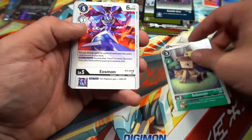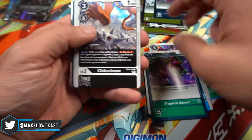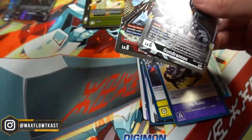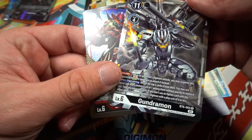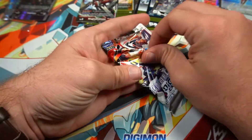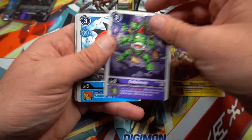Eosmon — I imagine this is probably a whole deck thing. Magna Kidmon — that goes with the Three Musketeers deck — and Gundramon — that's Three Musketeers too! We almost have a playset of Gundramons. I'm gonna have to look at that deck. I probably need like four more Beal Starmons. Shoutmon, Mistymon, Goblimon, Gizamon, Eosmon — let's go!